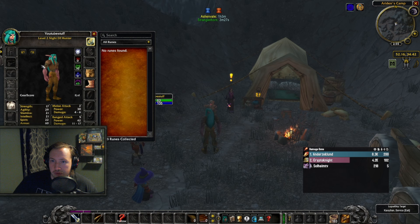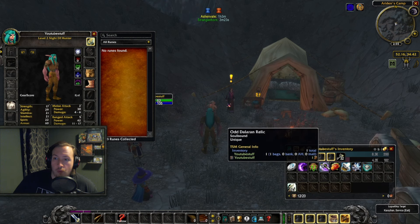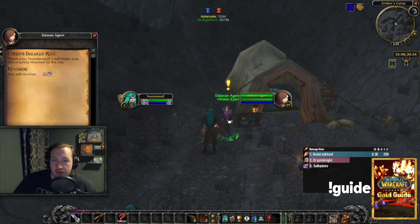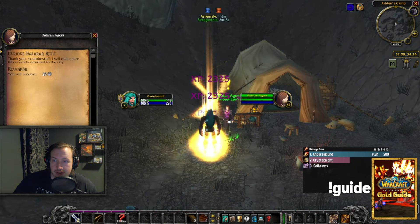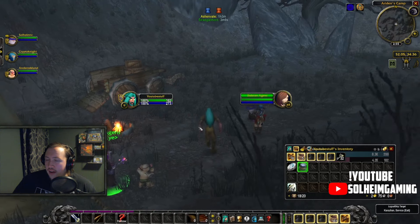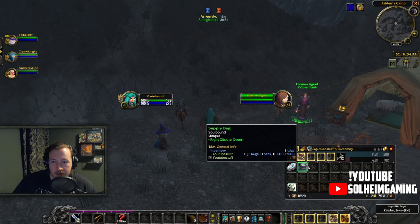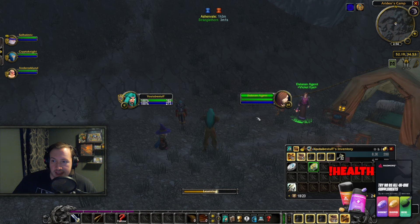So we're level 2, we have no runes — it's just stuff made in one stream. As you can see, we have gathered all of the objects, all of the various Dalaran relics that you get from the world. Now handing in all of them, as you can see, it's 2300 experience for every single quest, and we get 5.8k from the final one. We went all the way from level 2 to level 9 and about 22-23% into level 9 as well.